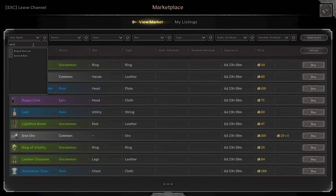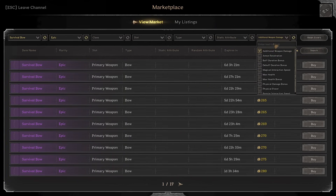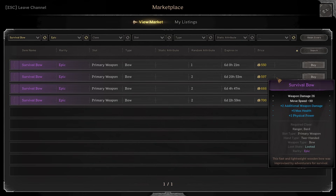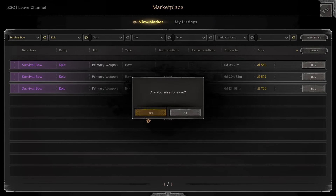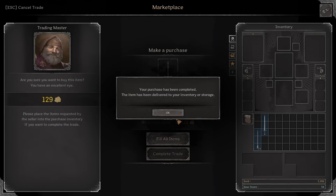Now we want to get a really good bow. I'm using a survival bow — you can use whichever bow you'd like, but the survival bow is pretty insane for a build like this with high move speed. I'm going to spend heavy on the bow because it's your bread and butter. Something like this: 26 plus two weapon damage, five max HP, two fist power — that's really good. I'll go ahead and get this one. For the arming sword, just buying the cheapest one.